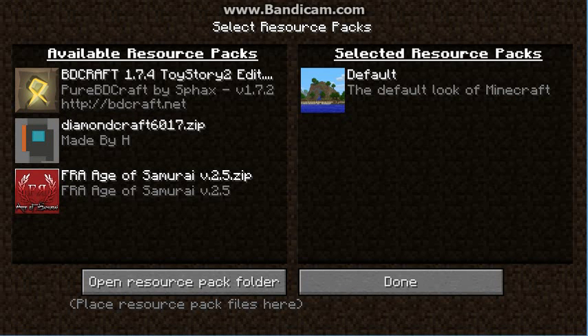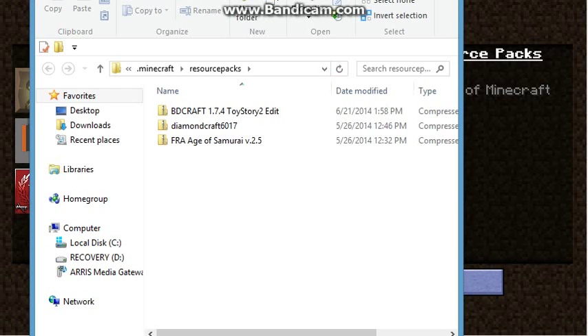You can also have resource packs. You have to download them first. If you want to get a resource pack, you go to Open Resource Pack and it will open a new folder. Then you can just drag your folder in — do not unzip it — and it will appear.